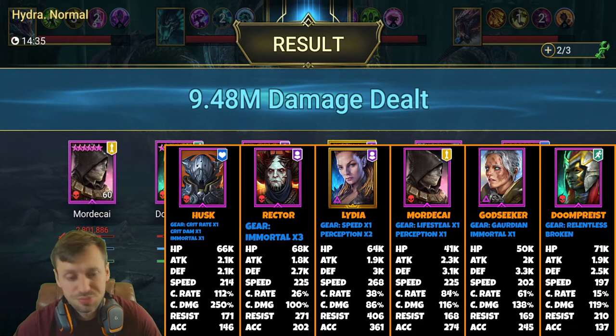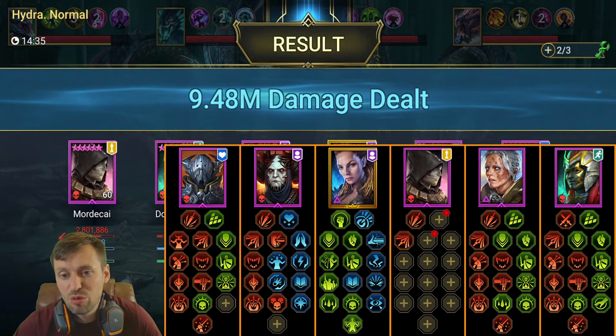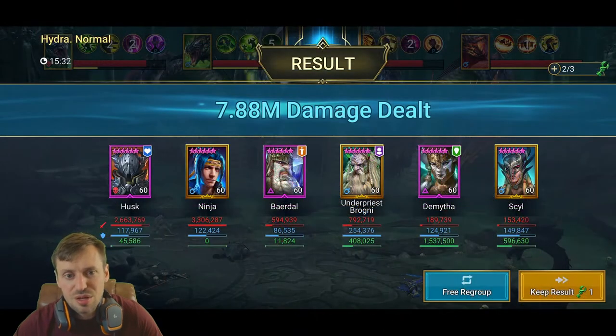For masteries: Husk is a standard build. Rector Draft still needs War Master finished to pump out extra damage. Lydia is built for Arena and Doom Tower as a general build. Mordecai's masteries aren't finished, which would probably bump their damage significantly — I'd go Support tree and Offense, getting War Master and anything that gives accuracy, plus anything on the Support tree that increases turn meter. Godseeker and Doom Priest are standard builds.